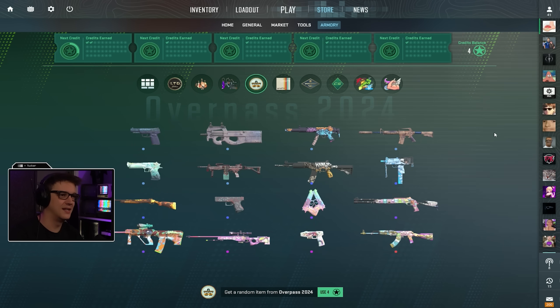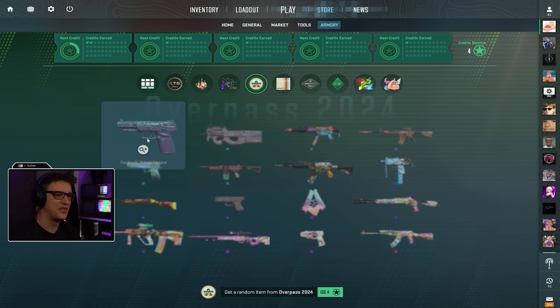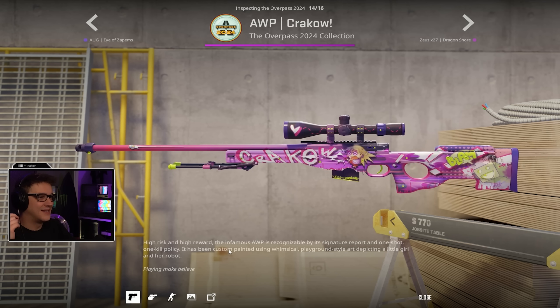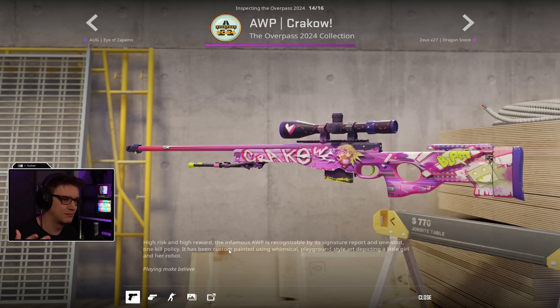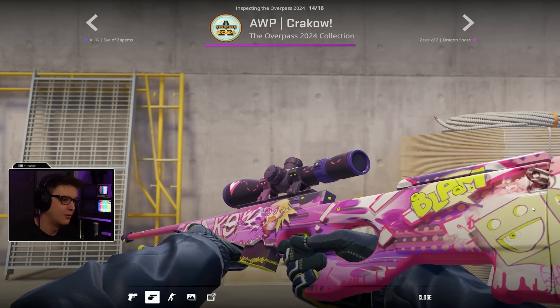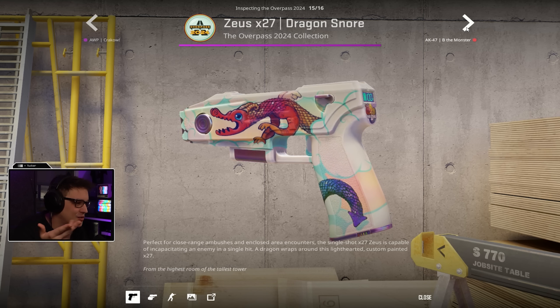Getting into the other skins, these map collections aren't ever that great for me, but they always have some standout ones. My problem is that you're just going to get the ugliest things you've ever seen in your entire life, and then they've got like one or two and you're like, yo, I think this looks fantastic. This is a pink skin for once that's not the DD Pat — it's unoffensive and it's probably one of the best skins they've released for the AWP. I like this one more than my Graphite.